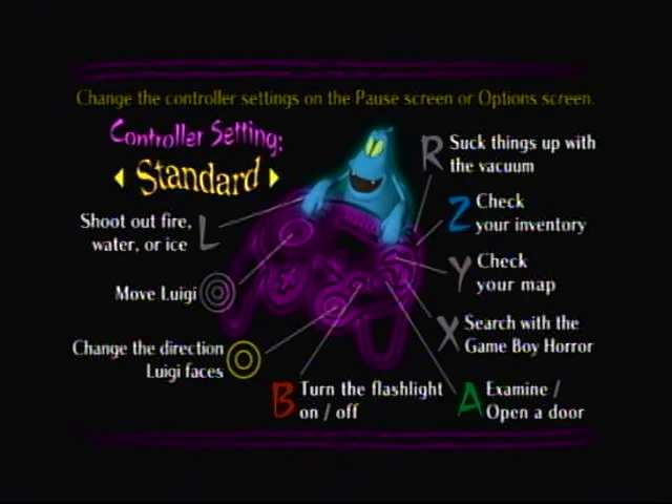So this is the screen for your controls — I'll go ahead and talk about them as I explained. I'm a man of my word. The control stick of course is to move Luigi — pretty self-explanatory. The C stick moves the flashlight up and down. What I don't like about it is it's inverted controls. It also moves Luigi left or right — basically looking left and right. Turning the flashlight on and off is just holding down the B button to turn it off, then let go to turn it back on.